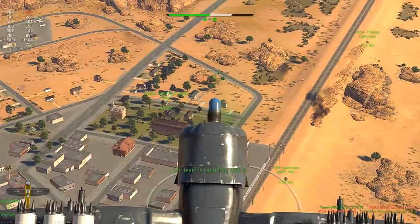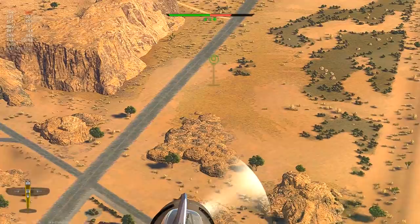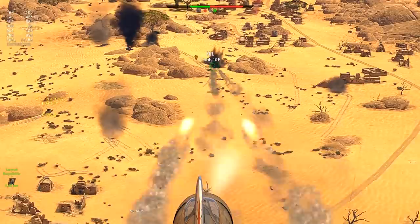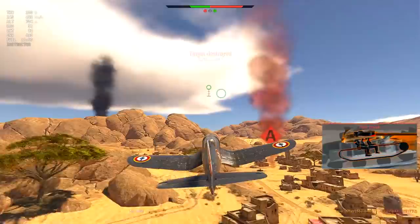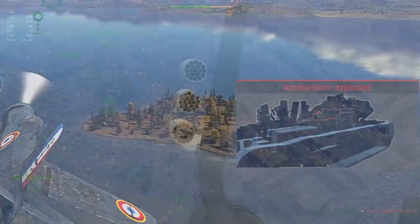It is a whole different story when it comes to post-penetration damage. Just like the rest of HEAT ammunition, damage will be dealt in a very narrow cone, in many cases knocking out only one or two crew members. That could become a problem, but not in this case when you have 114 rockets. It is not a big deal even if you need to shoot 20 of them to destroy one target. Though that is not always necessary, since sometimes one accurate rocket hitting the ammunition rack is all that's required.